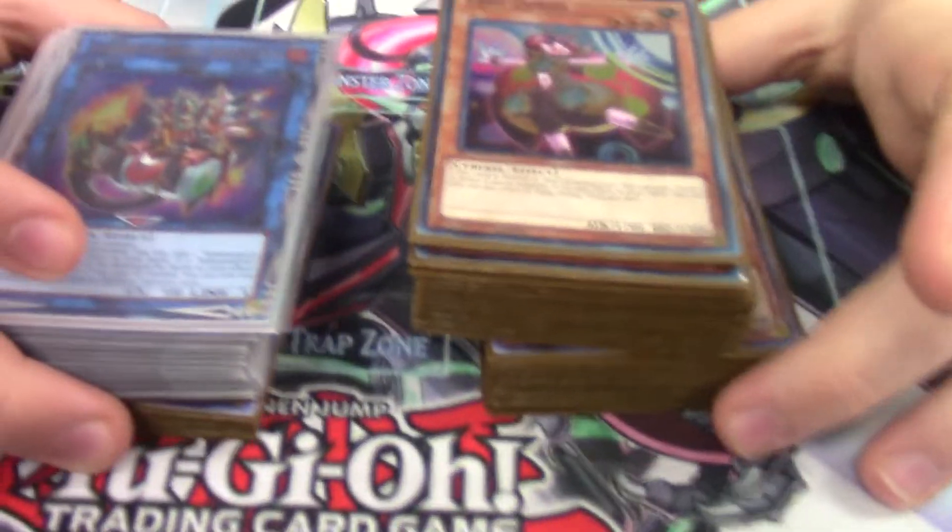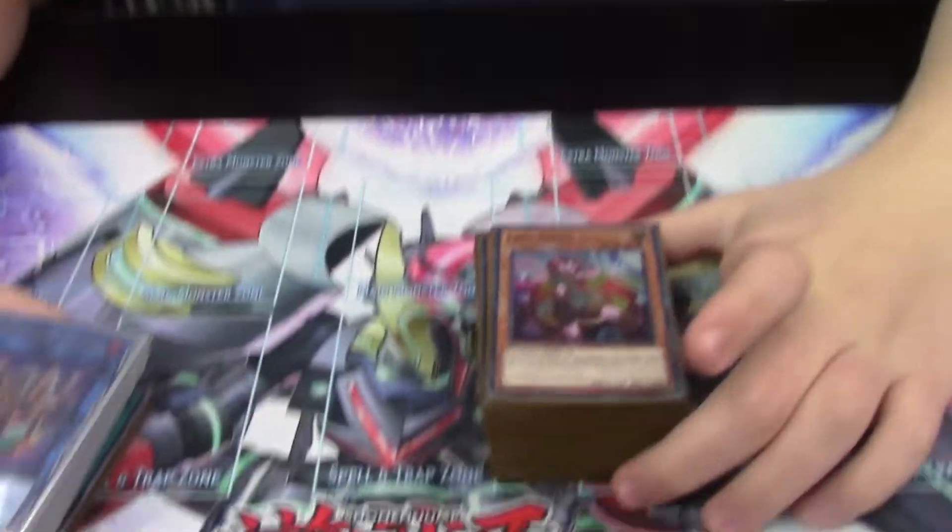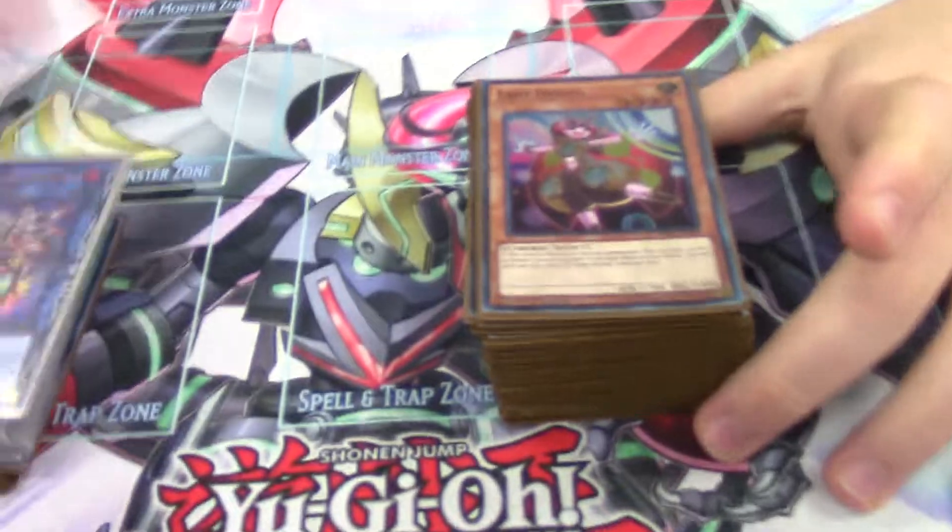Hello and welcome back to another video. Today I have Matteo with us — one of our admins — and he's going to be showing us his awesome Salmangreat deck profile from today at locals, where he did pretty good. Remember to like, comment, and subscribe. Salmangreat is one of the good decks this format; it helps you break boards through Adamancipator and Eldlich with your hand traps, though you'll have a rougher matchup against rogue.